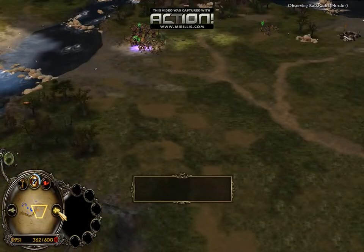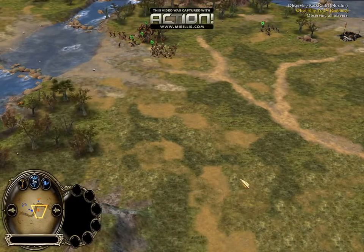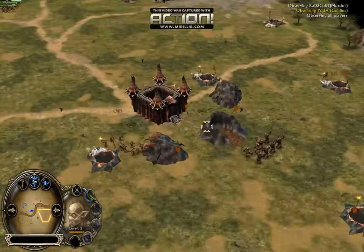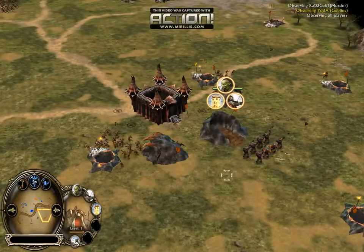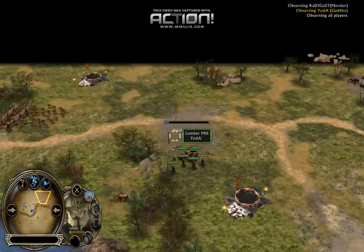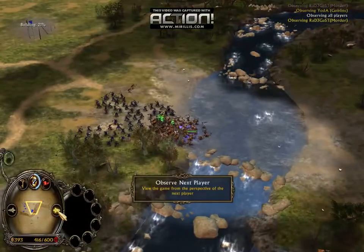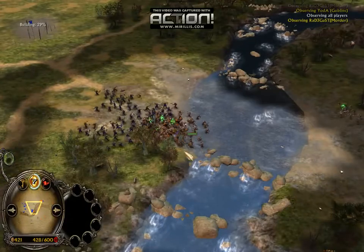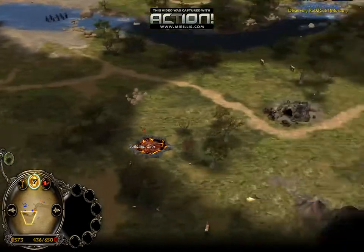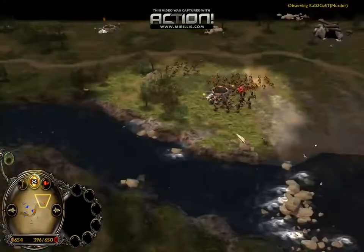Radagast has 600 CP whilst Yoda has 700 — that's kind of a mirror of their harassment, because both of their macros have been going pretty well. Yoda managed to take down slightly more slaughterhouses. I'm not even sure if Radagast has taken out any tunnels — I really haven't seen any fall. There are some wounded ones, but no rubble. I haven't seen any fall actually.